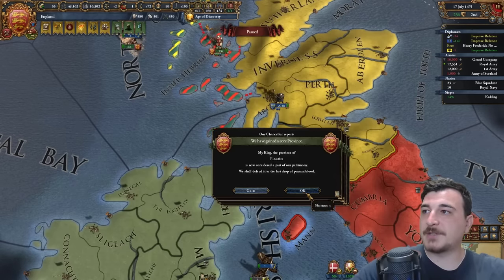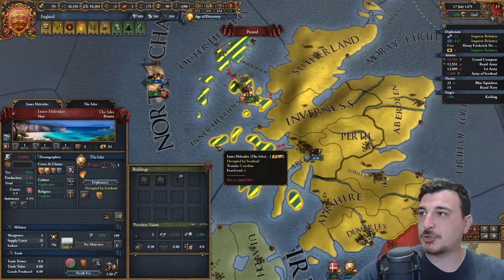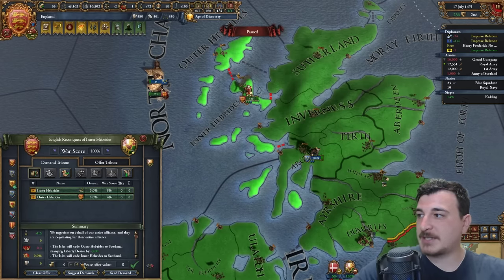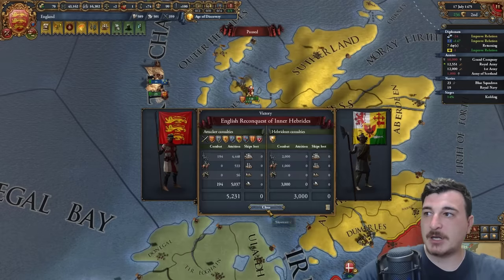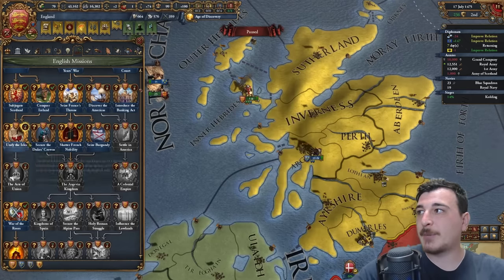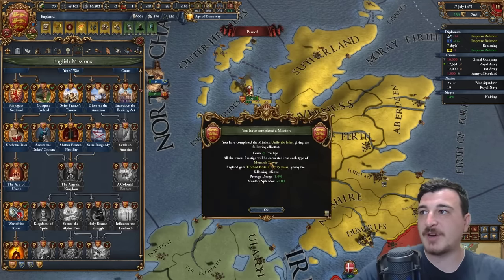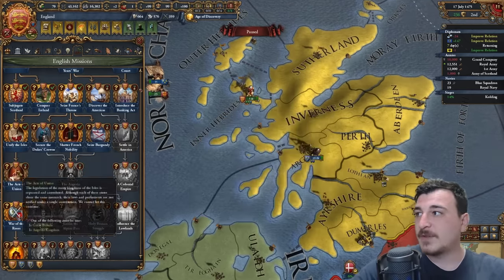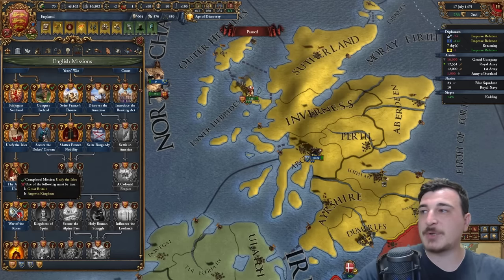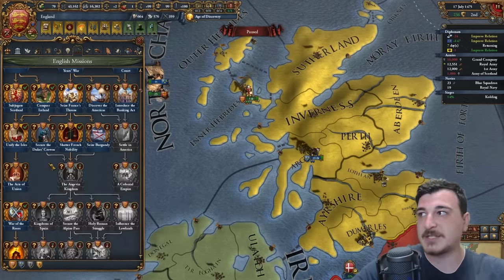Another day, another siege, and as consequence another mission to be done. Transfer this to subjects and boom — let's go to our mission now: Subjugate Scotland done. We can also do Unify the Isles, which offers some prestige and a few other things. The Act of Union is going to be done once we form the Angevin Kingdom, so we've got to do the Angevin Kingdom mission first.